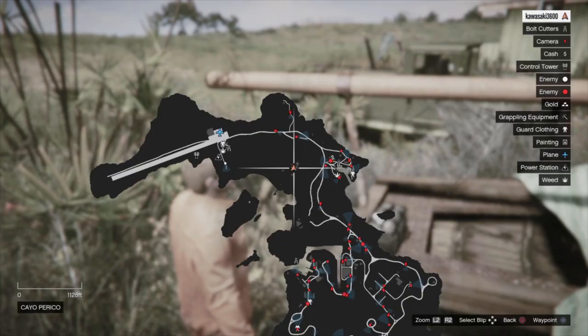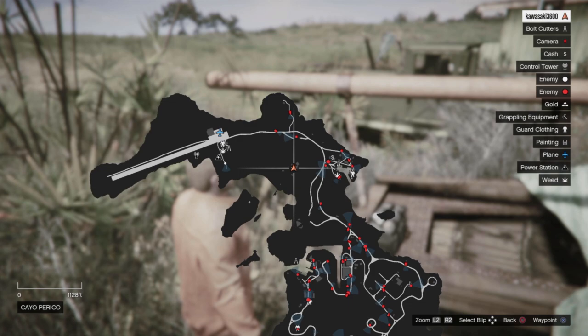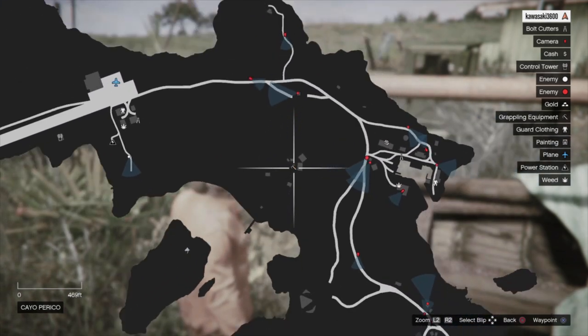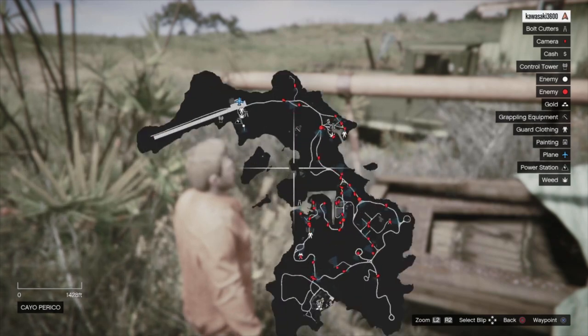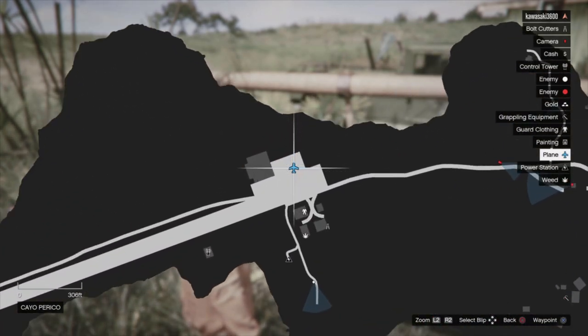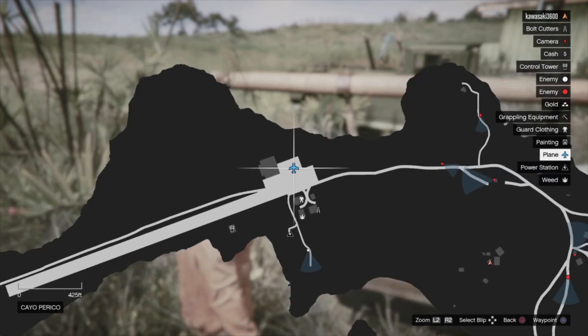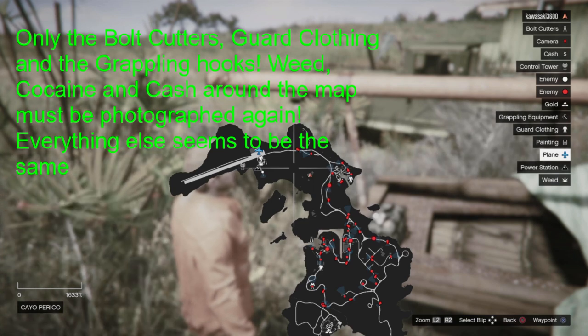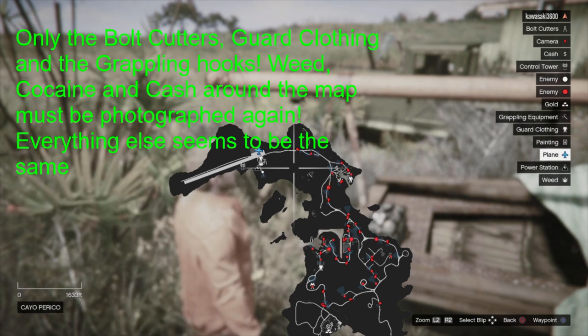So it seems there is more to this than we think. I actually completed the heist — no spoilers — came back to the island and instead of spawning at the party, you now spawn over here at the beginning. You come in on a plane, which is parked there now. No one's going to want to hear this, but all the points of interest are actually gone when you come back here after you do the heist.